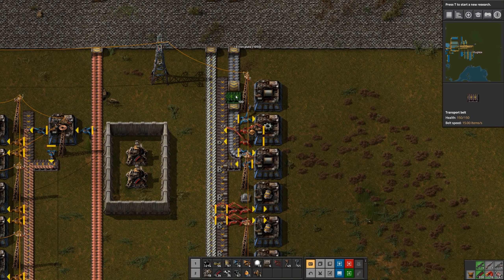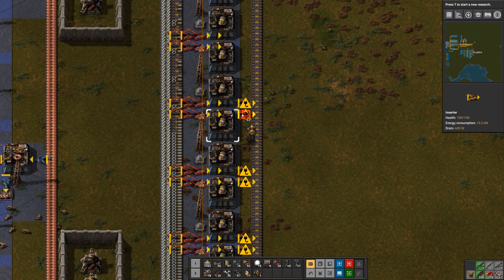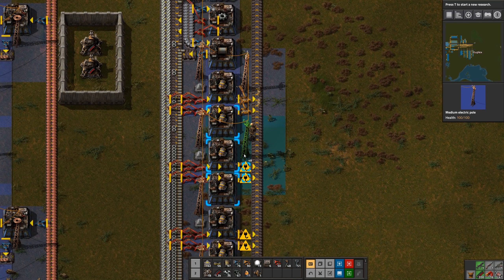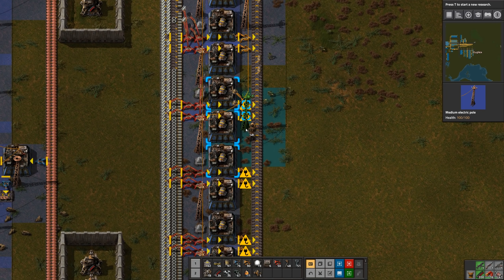Not exactly how I wanted it, but I guess it doesn't really matter if they're not quite symmetrical. Out of inserters - let's go grab some more yellow inserters. Let's get more reds too. We should make this two stacks.